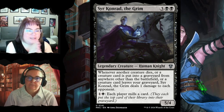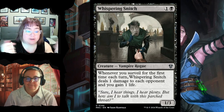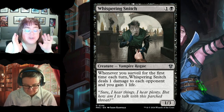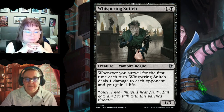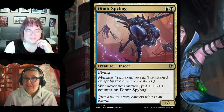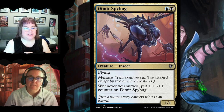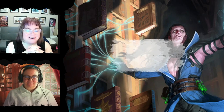Whispering Snitch for two is a 1/3 — whenever you surveil for the first time each turn, it deals one damage to each opponent and you gain one life. In this deck with all the surveilling, it's going to be super high impact. Dimir Spybug is a 1/1 flyer with menace for two, and whenever you surveil you put a +1/+1 counter on it — almost as good as your commander.